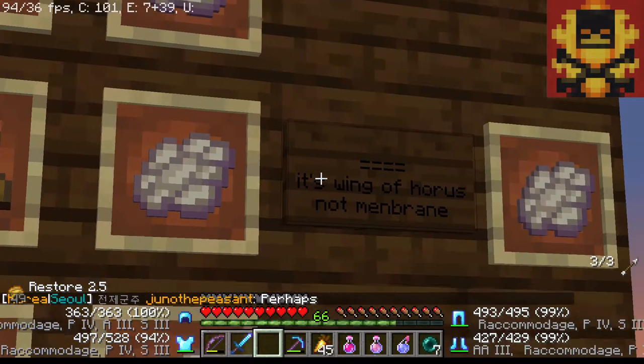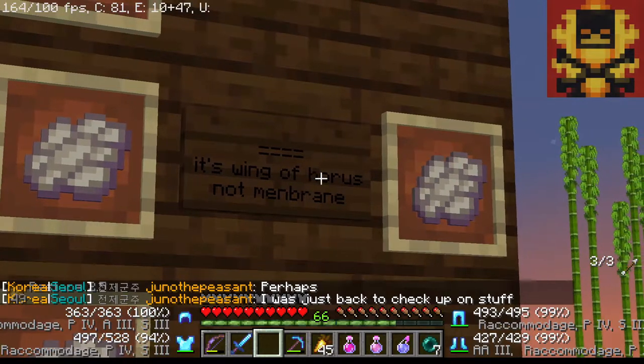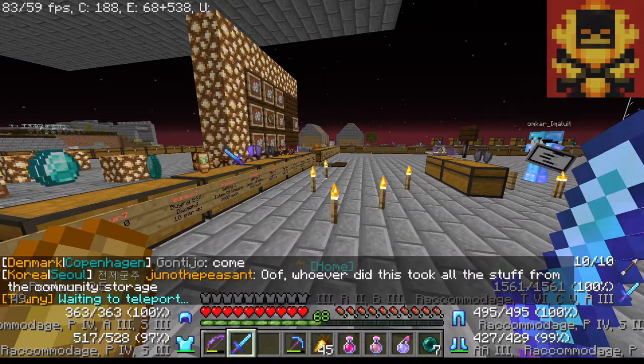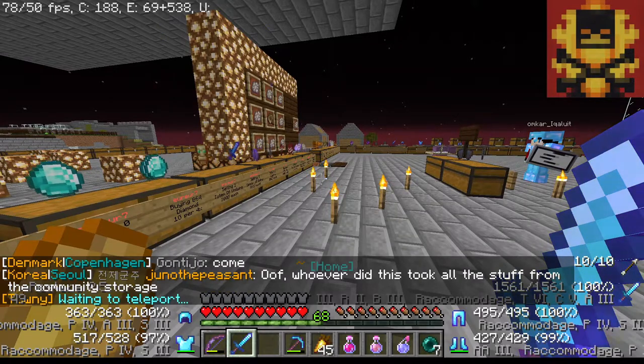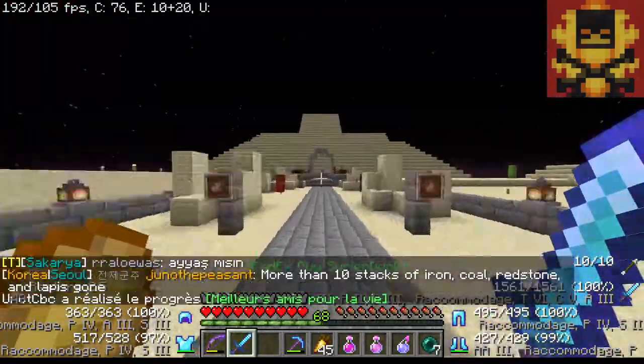Hey, we're here to see how to get Elytra and Sharp 6 swords on Crusadecraft. The first thing you need to do is go to the Pyramid by doing slash T spawn Egypt, then go into the Pyramid.